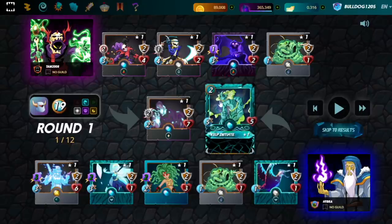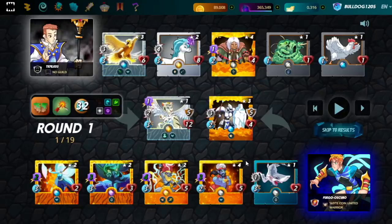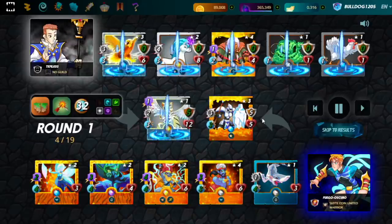You could also find multiples of the same card, and if this is the case, you can combine identical cards to boost their power, or sell one of them in return for cryptocurrencies. Once you familiarize yourself with the cards, you can proceed to battle other players or participate in quests, and the outcome of these activities will determine if you earn more cards or not.